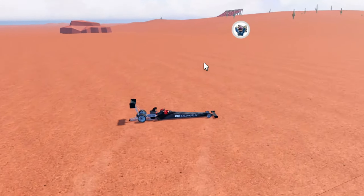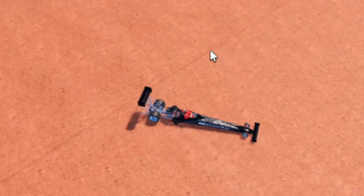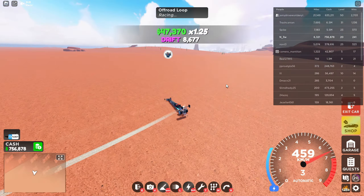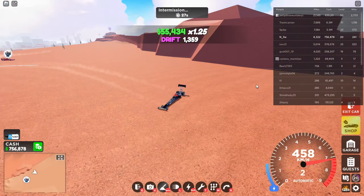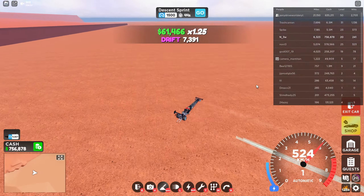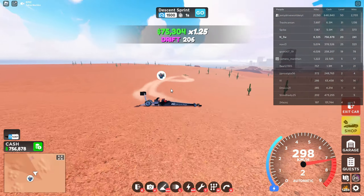Would I advise you to get the Porsche as the new weekly car? My answer is yes. This is the second time it's appeared and it is actually a very good car. This drifting is cinematic — look at my drift bar: seven thousand, eight thousand, nine thousand, ten thousand. I only need to do a little bit more drifting.